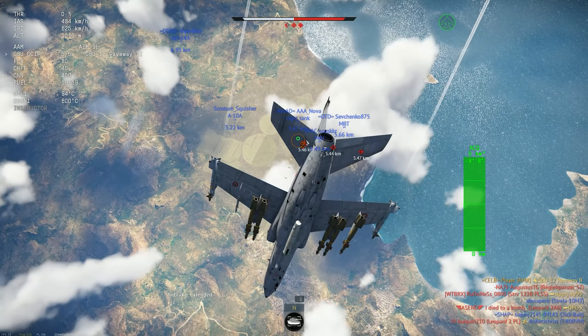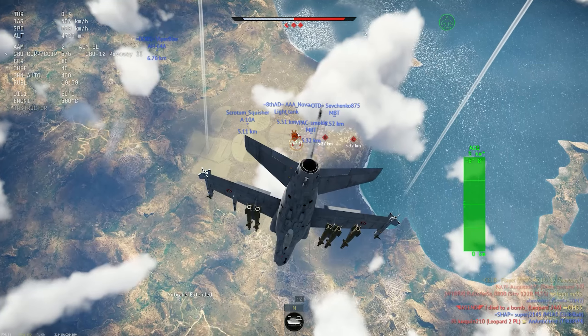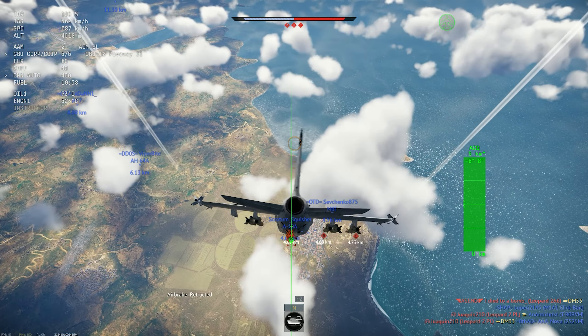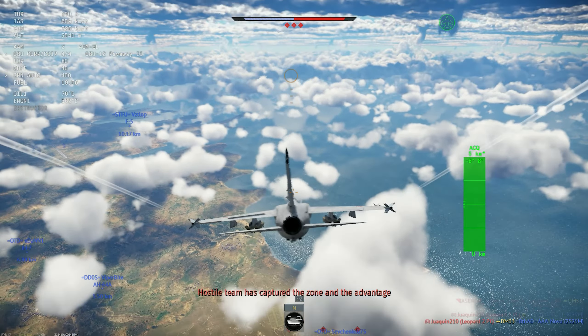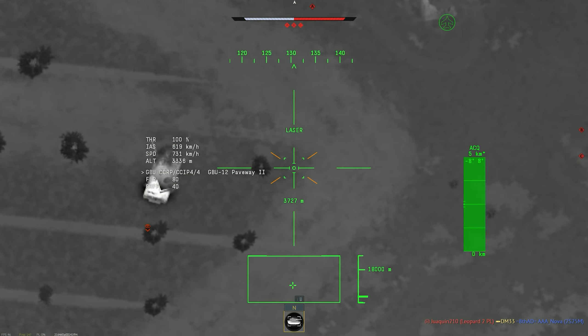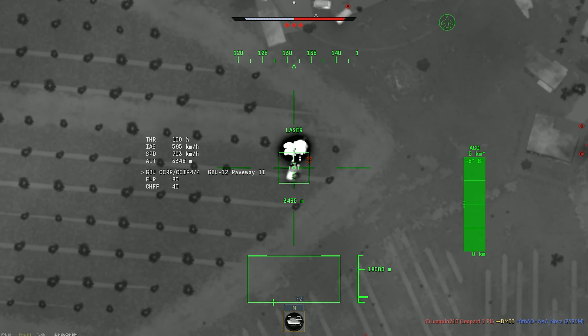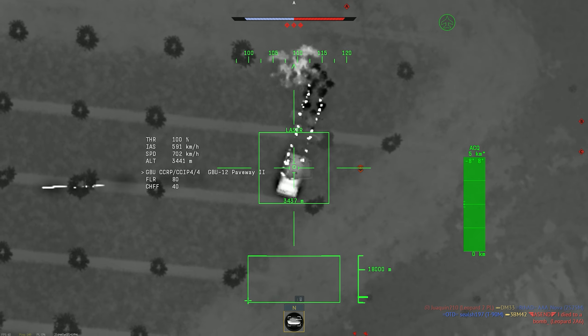The first difference is the cannon. Instead of the Vulcan, the Brazilian A1 has two DEFA 554s — the same cannon as the Mirage 2000. I personally prefer the Vulcan, but it would be cool to see the variant with a different cannon than the Italian one.